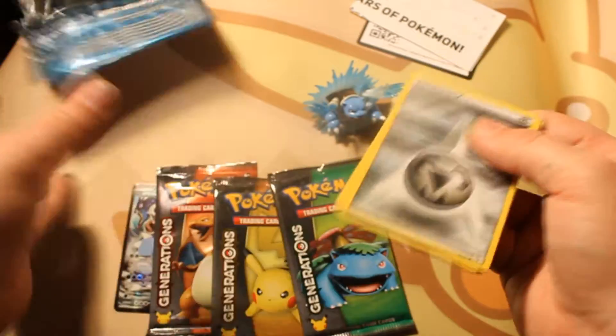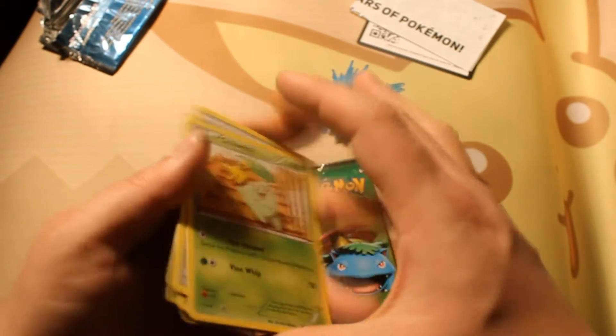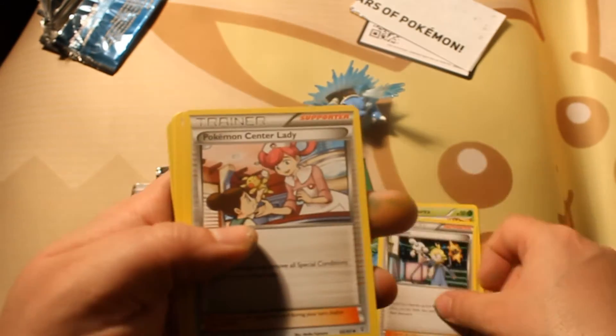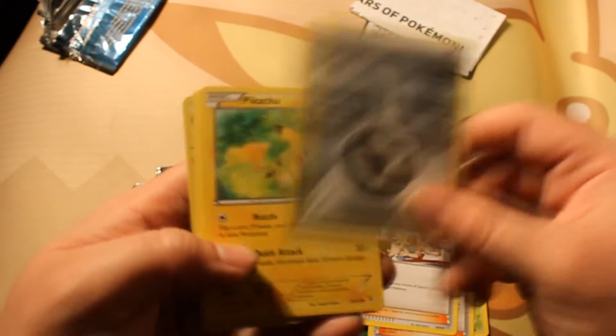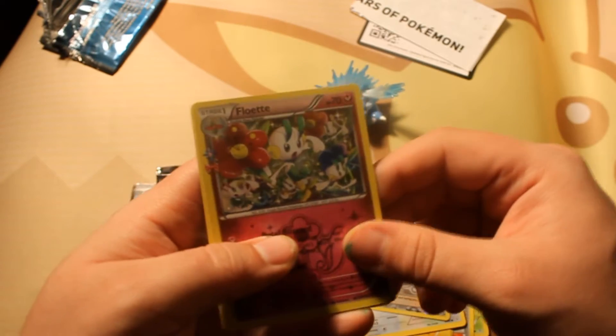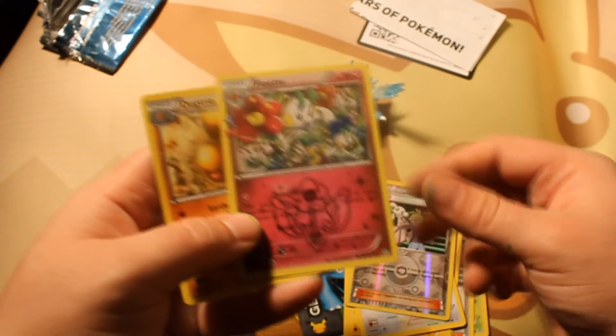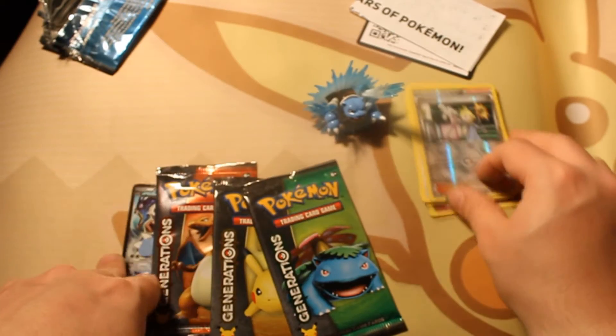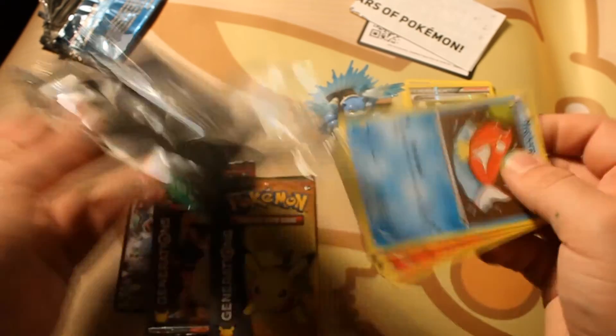I've been excited to open this ever since the Charizard one, when I realized they're making more than just that. So Chikorita kicks us off, then the Pokemon Center, Steel, Pikachu, Meowth, Floette, and a Ducklett. That's kind of a bad first pack — I'm not really a fan. But who knows what waits in the other packs.